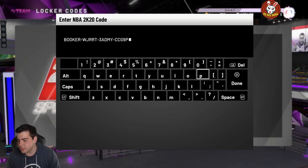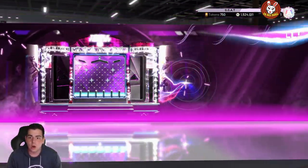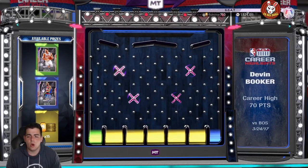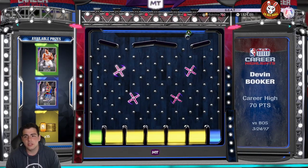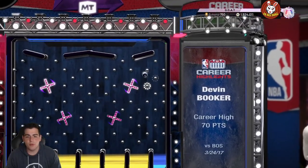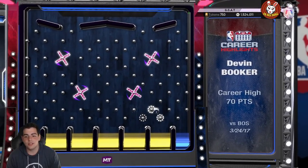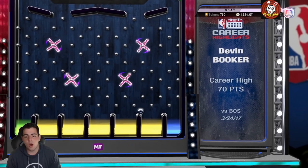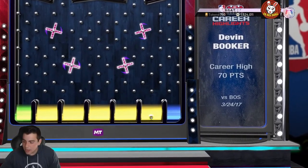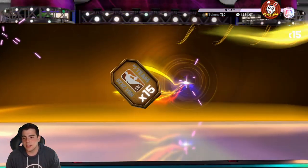Here we go, here is the code. I hope we get some fire — this would be great if we get Booker. Oh, we get a chance at both... this is rigged. I went for the wrong side too. It looks like we're gonna get tokens. Yeah, we get the tokens — I'll take it. I definitely think there is a token market update coming because there's a 110-token market update.